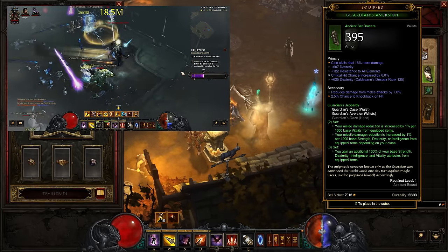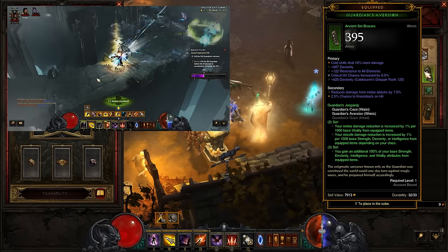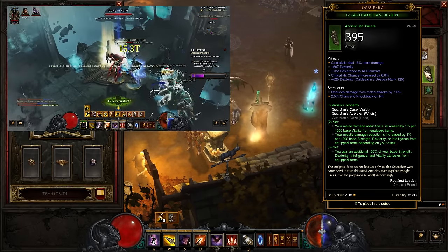The Guardian stuff you've just got to Craft. Ideally you want Dex and Vitality — I think that gives a bit more toughness than going for the Auras — but Cold and Crit should be absolutely fine.